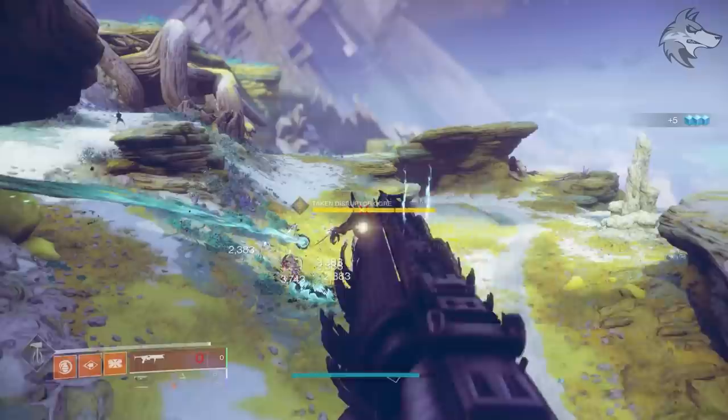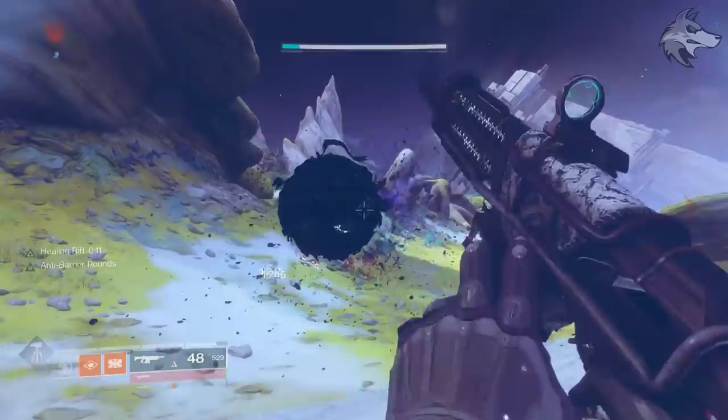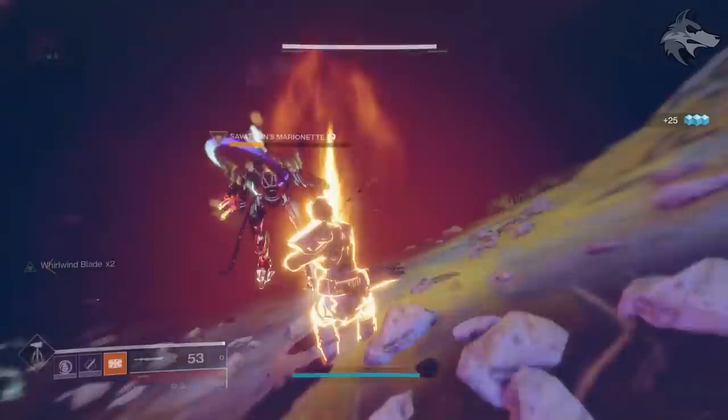So bear in mind that alternate area mini event for Savathun's marionette spawns. Basically, of the two locations that the contact event can spawn on Titan and Io, marionettes spawn reliably in the off-location on a given week. Also, you get a couple of twisted energy every time you take out one of the bosses in these mini events, and those events will also be useful for step four of the quest.